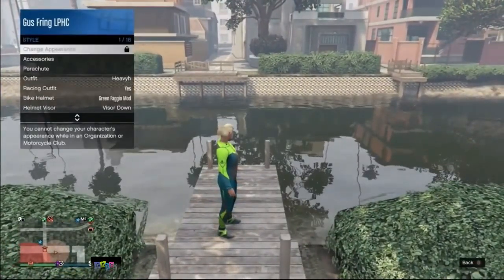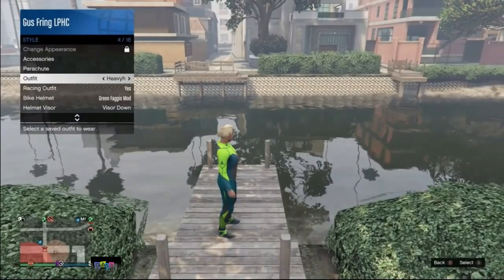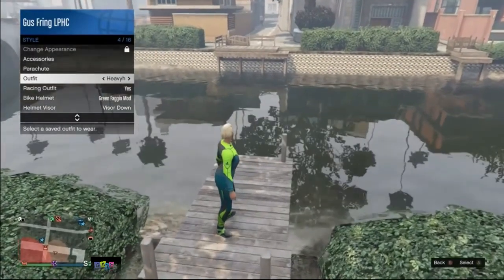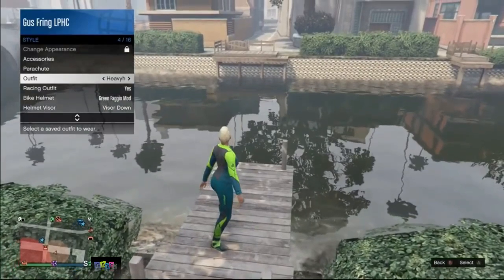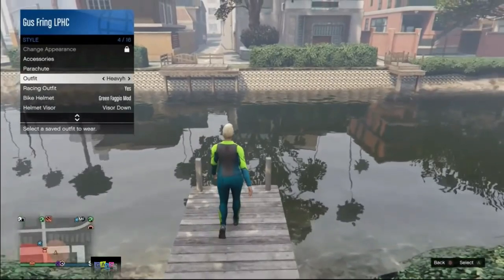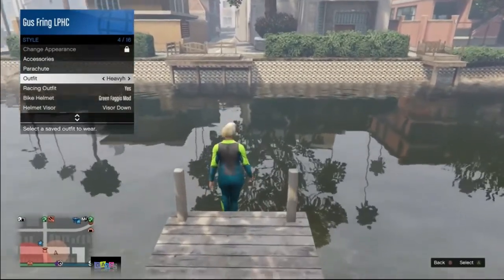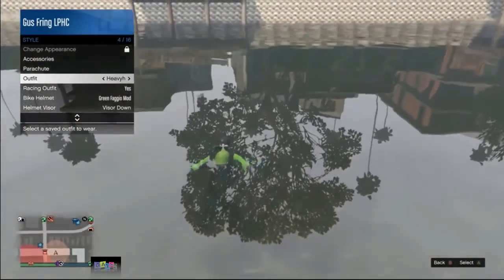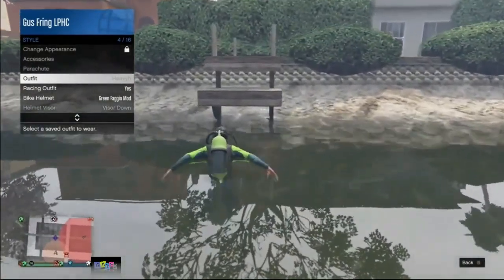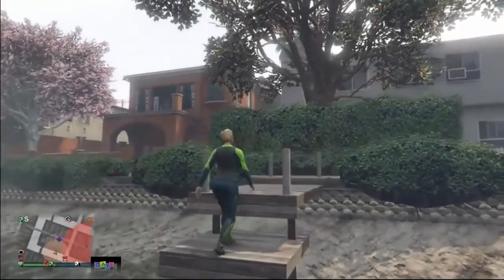Go very close to the water, then open your interaction menu, click on Style, and scroll down to Outfit. Hover over one of your outfits, then go into the water. As soon as your character puts on the scuba mask, select your outfit. Then get out of the water.